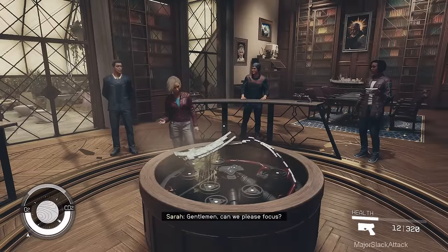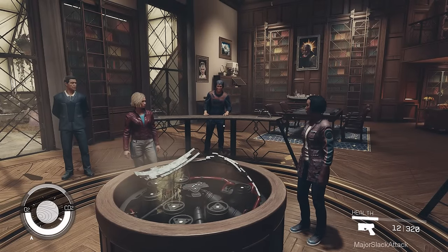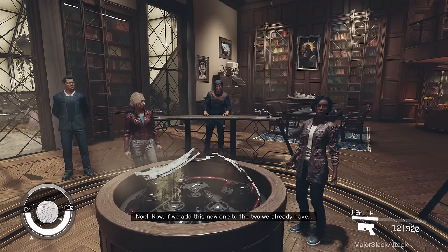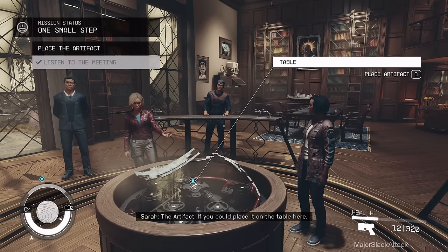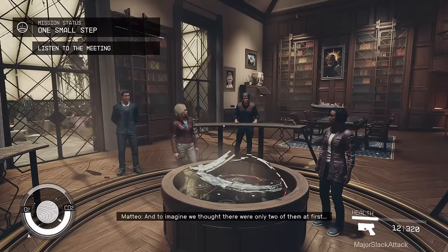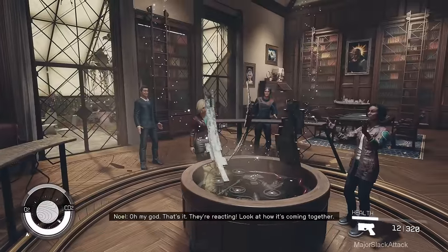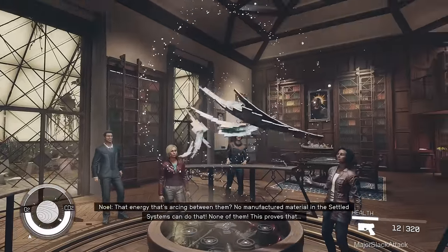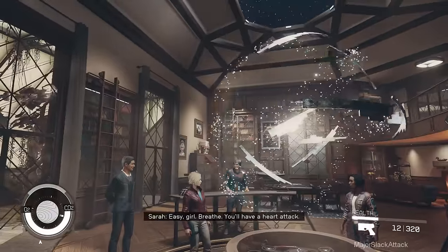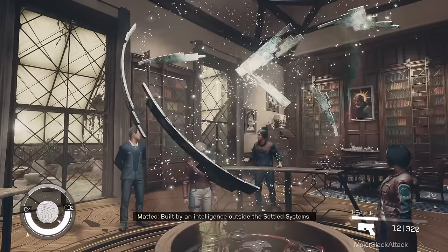Gentlemen, can we please focus? I think it's time we tested your theory. We know the artifacts react to each other - the pieces we already have move when they're in close contact. Now if we add this new one to the two we already have... If you could place it on the table here. And to imagine we thought there were only two of them at first. Oh my god - they're reacting! Look at how it's coming together. That energy arcing between them - no manufactured material in the settled systems can do that. If they're coming together that means there's a set, built by an intelligence outside the settled systems.